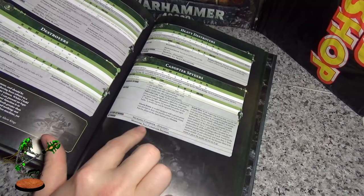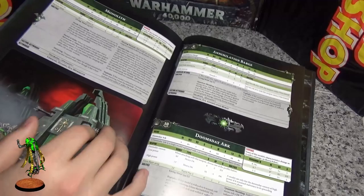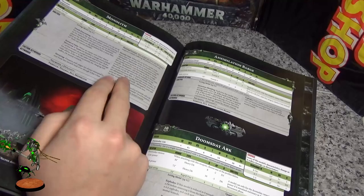Canoptic Spiders — same thing again. If you take them in units you can heal one unit of Scarabs per unit of Spiders, so three Spiders can only heal one Scarab unit — that kind of sucks. I wish they'd made them characters that are unit-attached, because they suck unless you hide them in terrain. They give up First Blood, so I wouldn't recommend those.